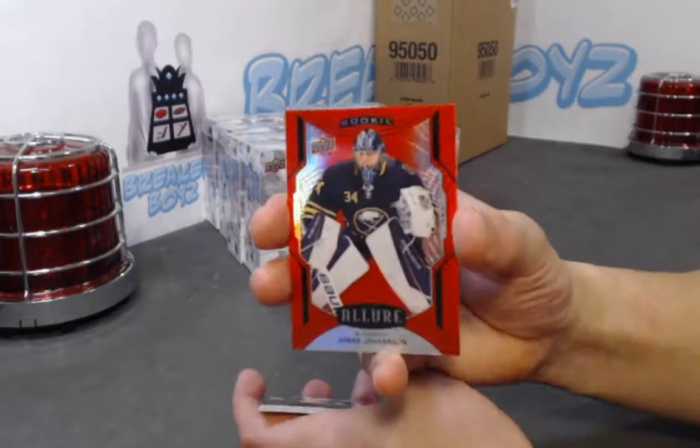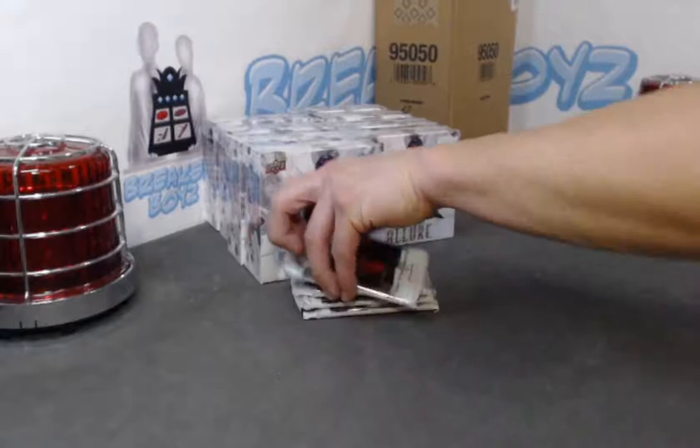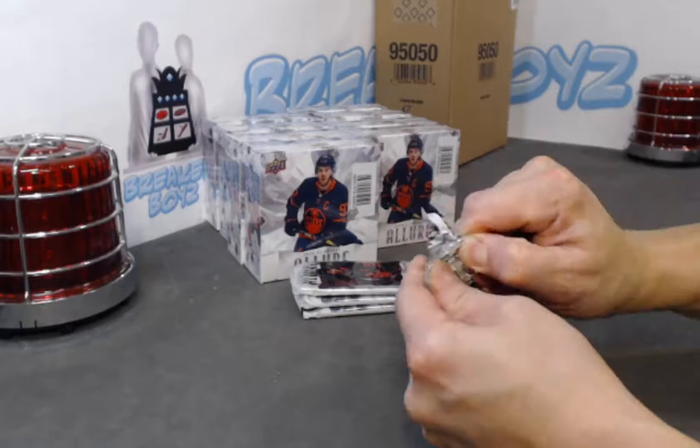Red rainbow of Jonas Johansson, Brandon Hagel grand entrance, Lucas Carlson SP rookie, DeLandria base rookie. Paul Mary — wow, great break. This is the pink — is this pink or purple? Pink leopard. This is an unannounced insert — another base rookie of Khrushchev. Philip Roberg pink leopard — second one for him — which is the SP rookie. Peyton Krebs base rookie.